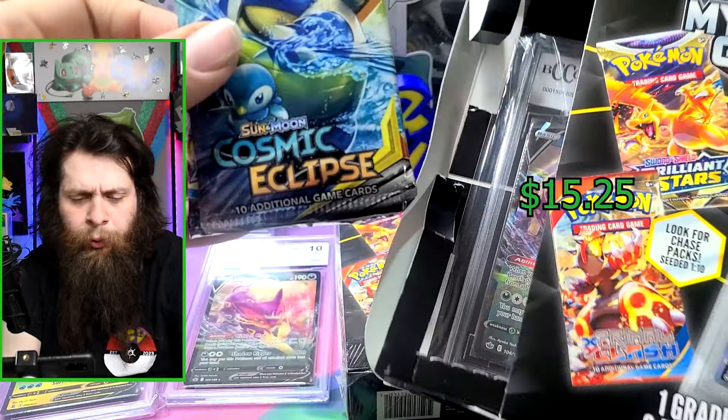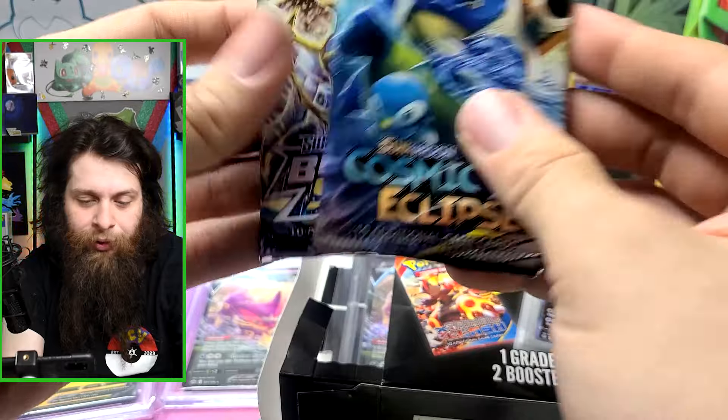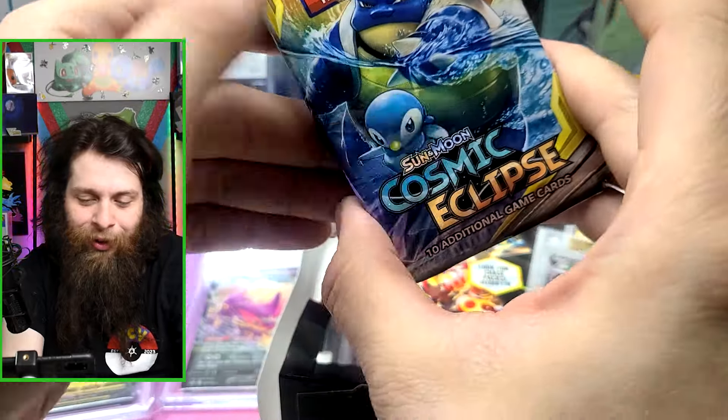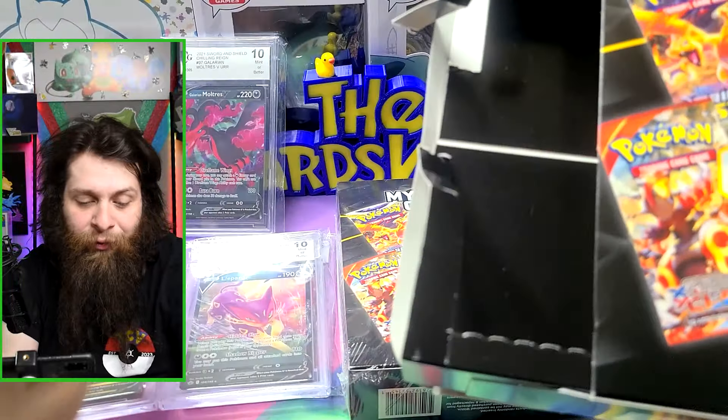The pack reveal is exciting — it's a Cosmic Eclipse pack! That's a Sun and Moon era set, making it one of the chase packs. And the graded card is a Lampardos V — another one of those rarer promo-style cards. This one's being set aside to open last.